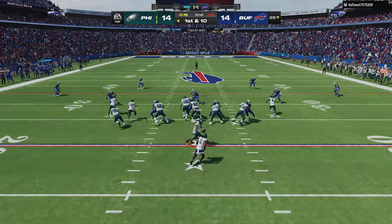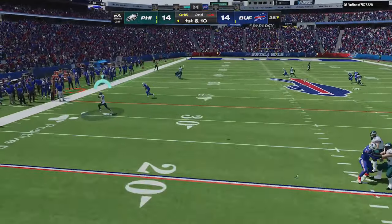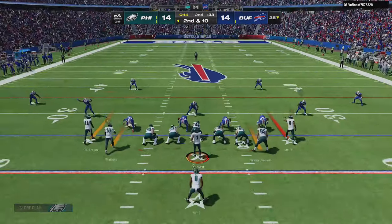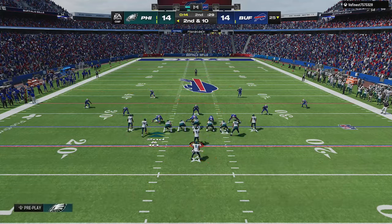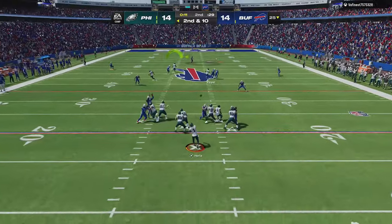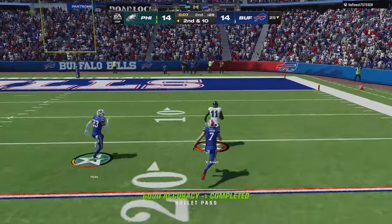I still have all my timeouts, so I want to maximize every possession and try to score. I have to throw the ball away on the first play, but when I get back to the huddle I see he was in cover 4 match. Since it worked out for him last play, he comes out in the same defense again, not knowing that the PA post shot is a natural one-play touchdown with no adjustments against his defense, as we take the lead right back before half.